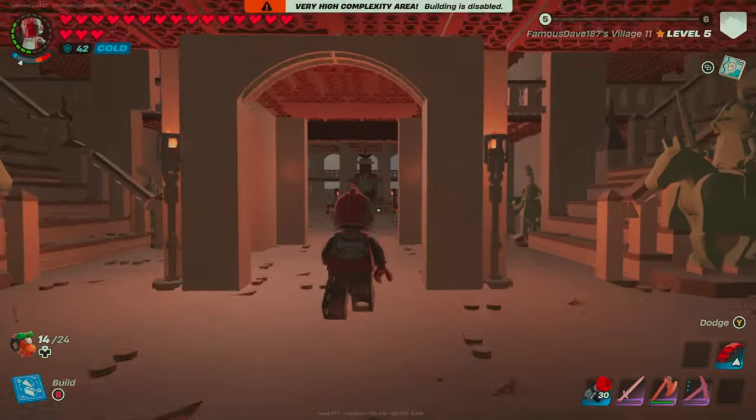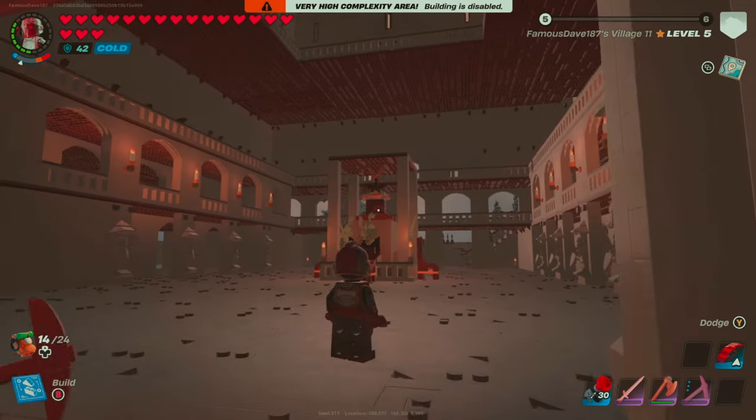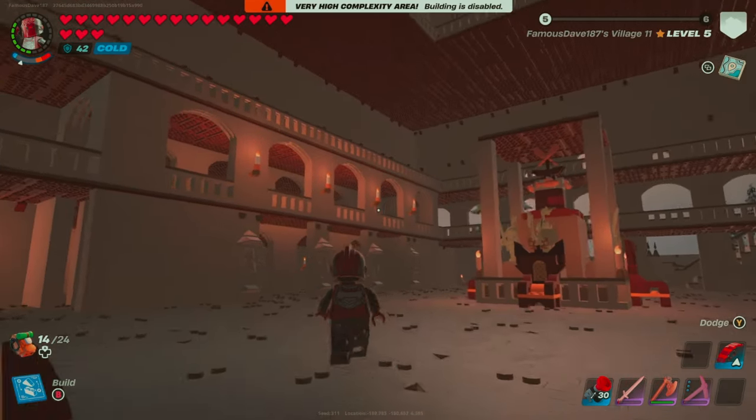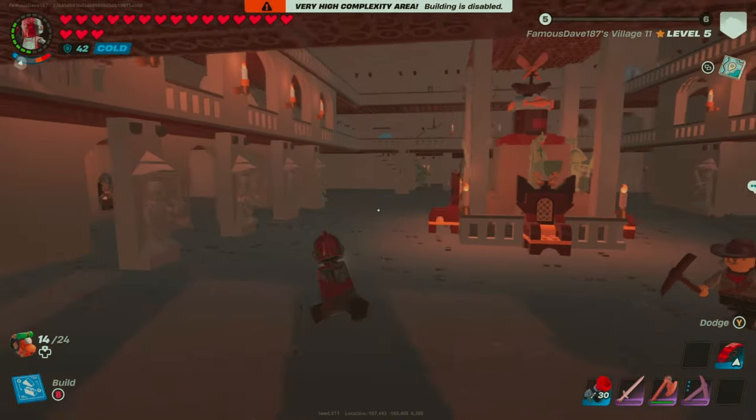So once you move past the grand entrance, you're now going to be entering what I like to call the Grand Hall. This took me quite a while to get things to line up the way I wanted them to, but it definitely paid off in the long run. I also made a unique statue at the center of this with our village marker.